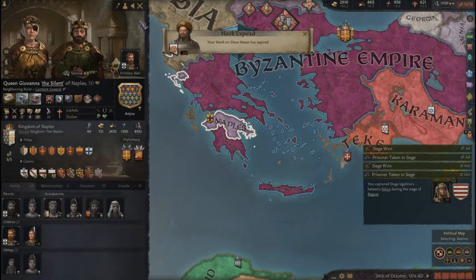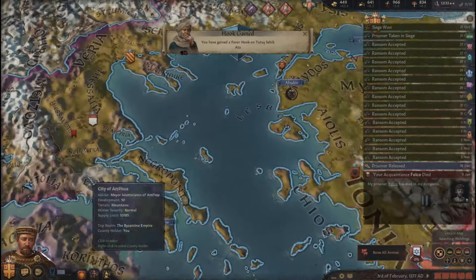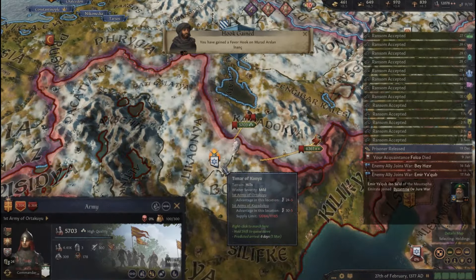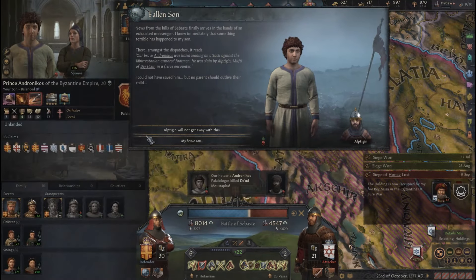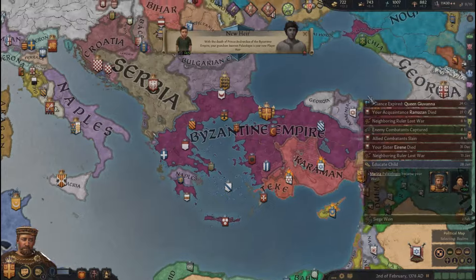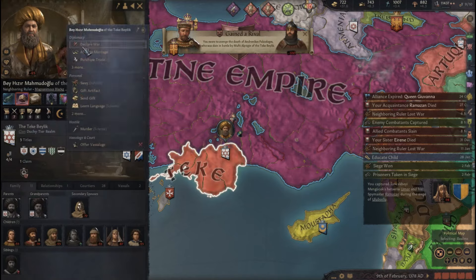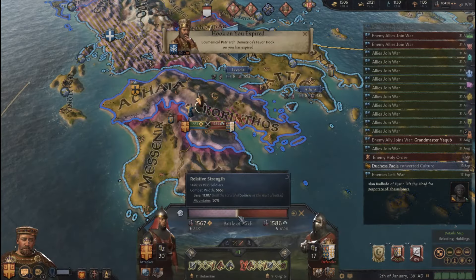Only Naples remains and they're my ally, so I'll leave them be. Now let's take another of these Anatolian beylics — Karaman is ready to fall. That's a win. This is really good, actually. I need that daughter to do just fine. I've won this war — let's go for another one immediately. This is a very close one.